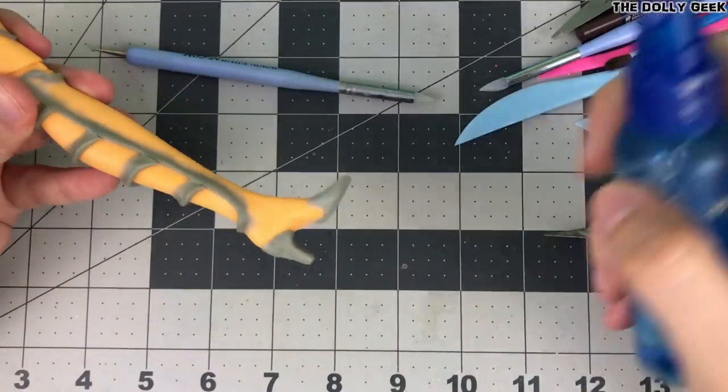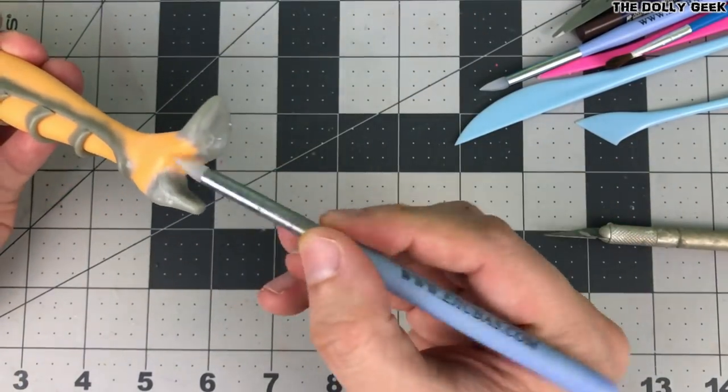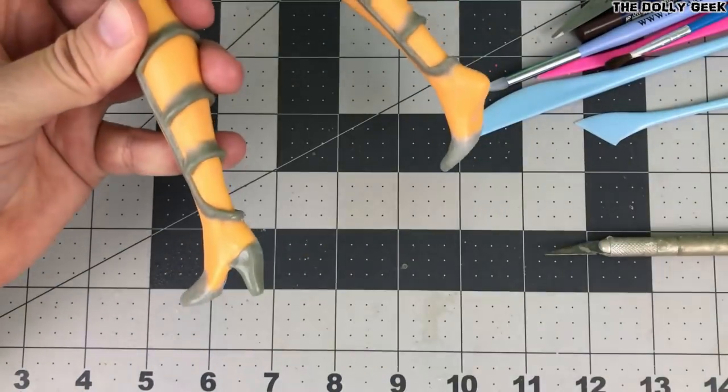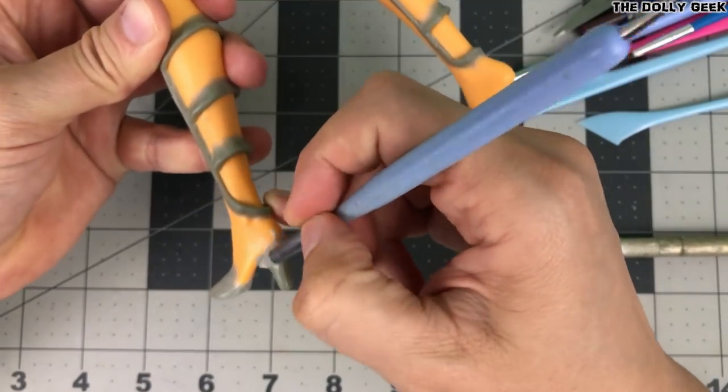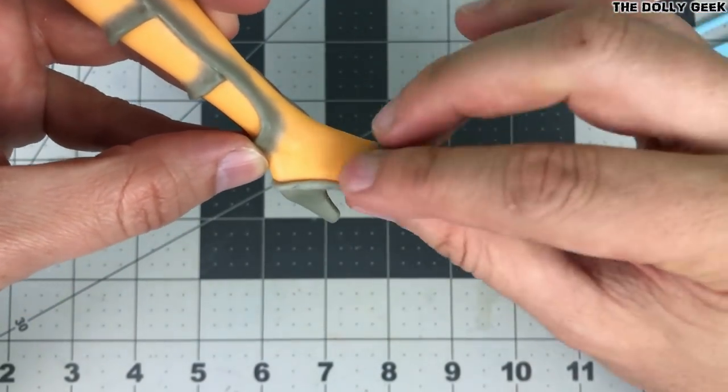During the entire sculpting process, I use a water spray bottle to keep the surface wet and smooth. This helps later when the sanding process starts, because seamless transitions are really difficult to make and always require practice and patience.